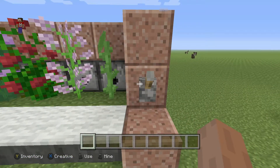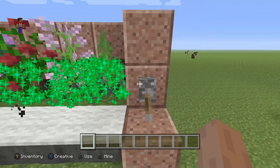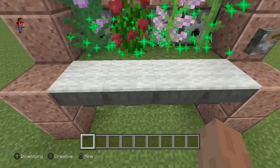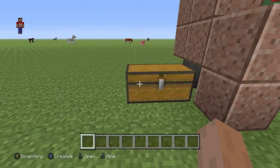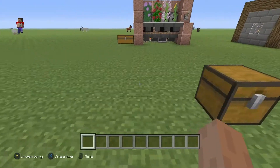If you turn on this lever right here, these 4 flowers right here will start duplicating through bone meal. Then you can turn it off when you are done. These flowers will make their way through the hoppers and into the chest right here. There is more than just these 4 flowers that you can duplicate, but this design doesn't only work for 2 tall flowers.